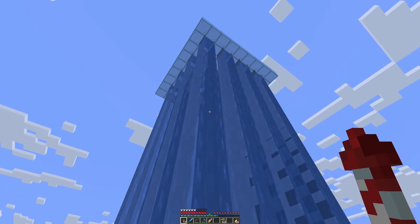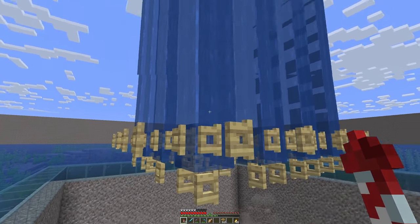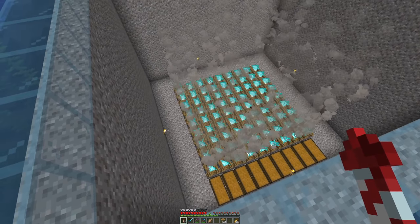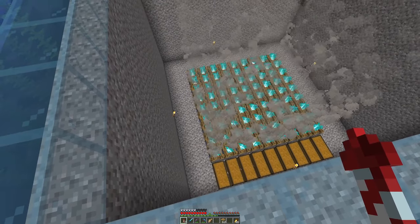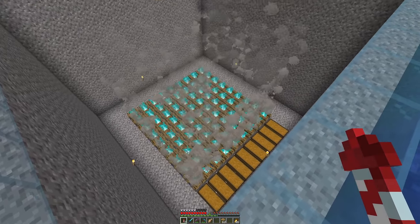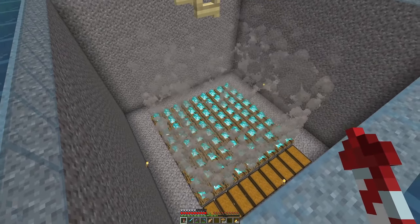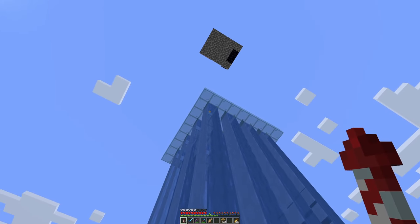That's basically it for the farm. We have water columns running from the original ocean surface down to at least level 50, because that's where squids can spawn. Normally you'd have a hole deep enough to kill them with fall damage, but instead we have fires on top of hoppers that feed into chests. Killing them with fire is the fastest method, because we want to free up the mob cap so more squids can spawn. It's a bit less lag-friendly due to all the smoke particles, but it works.